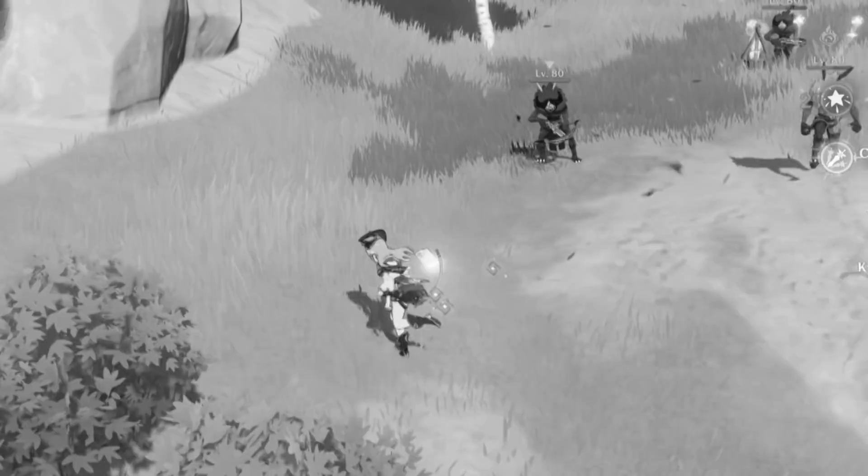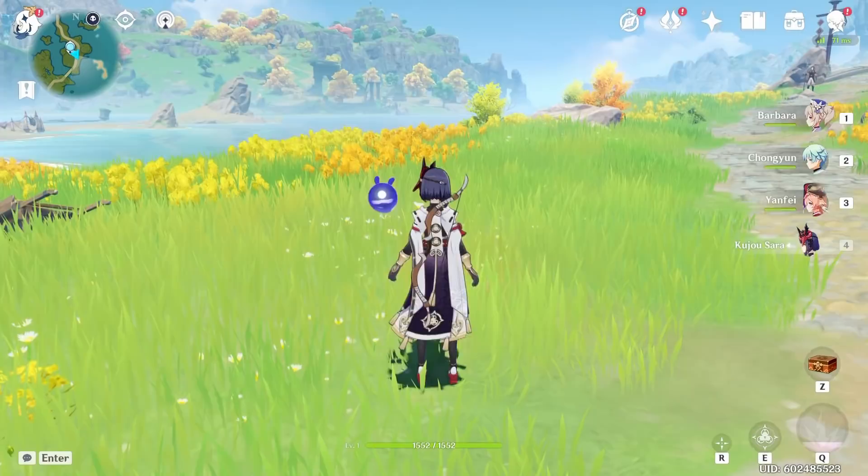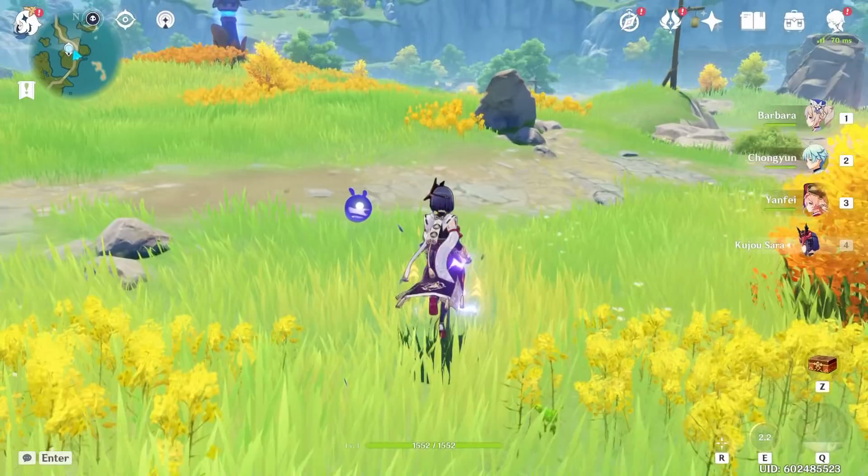Kazuha is pretty cool because she's got this effect of being like a little Bennett buffer where you stand in that thing and it explodes and gives you a buff. That's kind of neat. She's also capable, if you have C2, of just tapping in and you also get the buff there. Which is kind of neat.